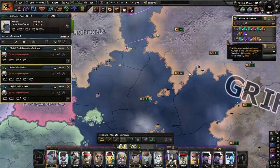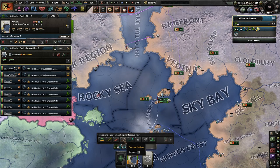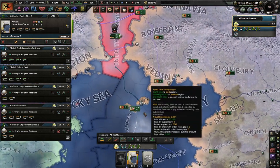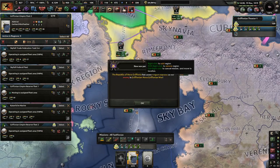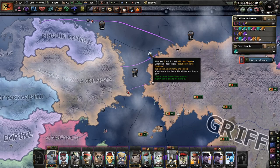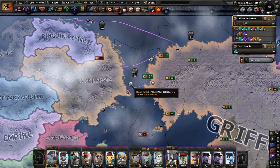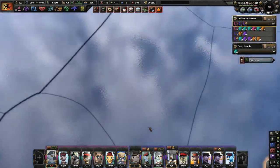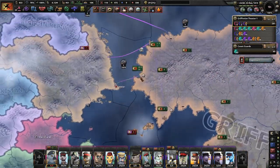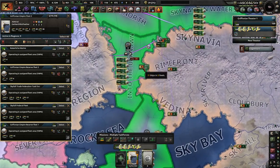I'm going to go to war immediately. Maybe I shouldn't have sent those guys out earlier. You're going to have to protect this — that's not enough ships. The penguins are in — that's good. Well, that's kind of weird. They have a lot of planes, which is a little concerning, and they're naval invading me somewhere. If that's the case, we've got more ships — come down here too. It's going to be a big naval war.